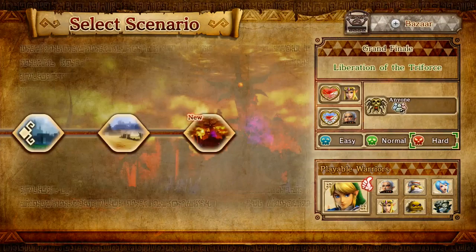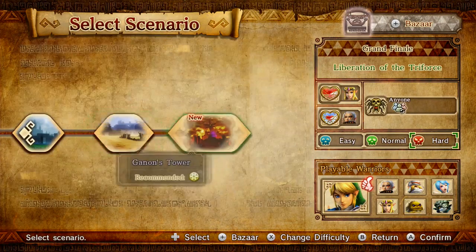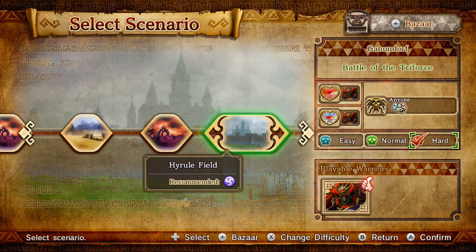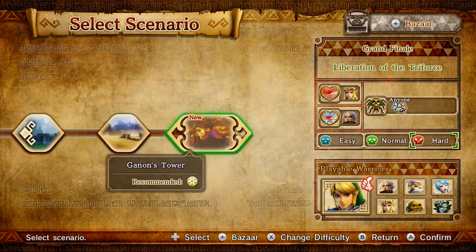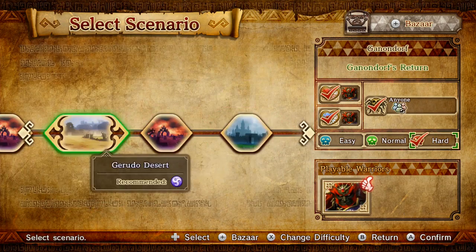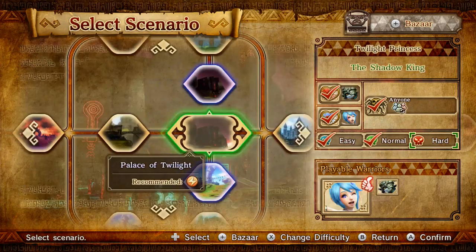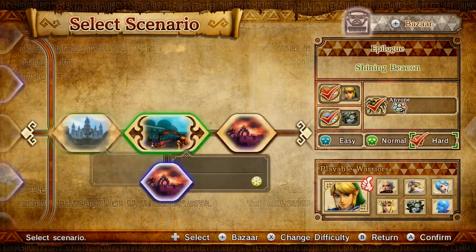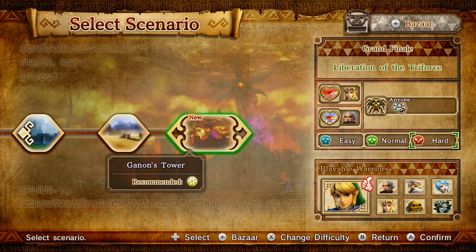Next time on Let's Play Hyrule Warriors Blind, I'll be showing off the heart pieces and gold Skulltulas at the beginning of the video, and then we'll be heading into the Liberation of the Triforce during the grand finale arc. There's the Ganondorf epilogue arc, the Twilight Princess prologue - yeah, that makes sense. See you then.